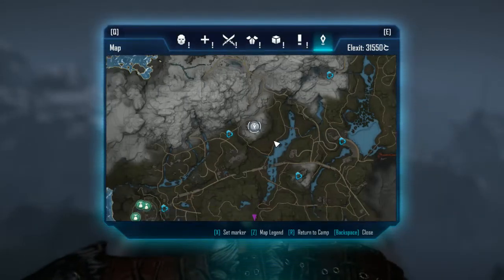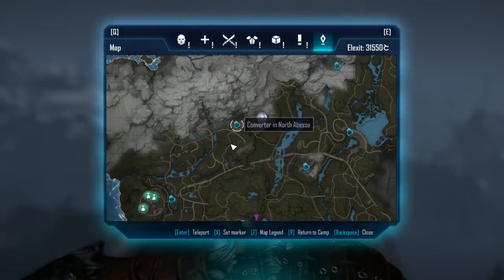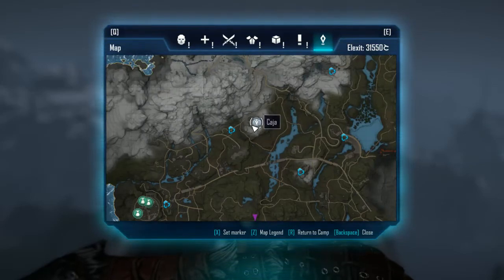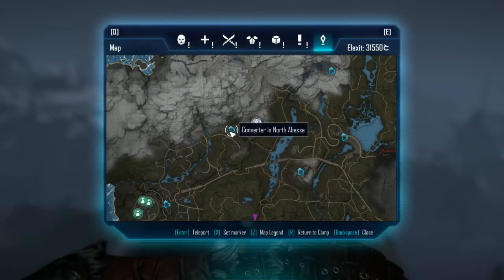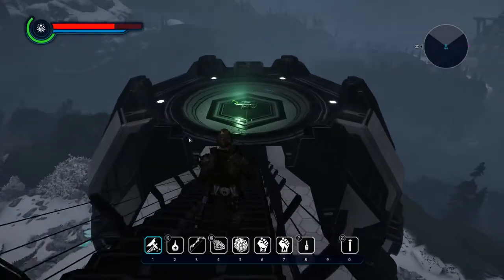So here's the location on the map — this is the northern converter. Here's the camp in the center, it's north of the camp in the center, the converter, and north of Bessa waypoints right here. Here's the dome city just so you know how to get here and where it's at.